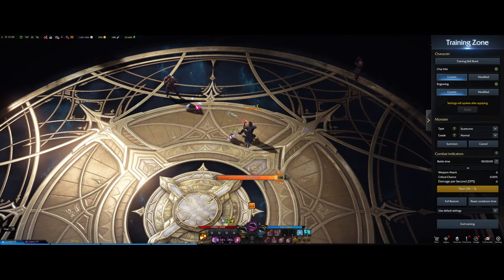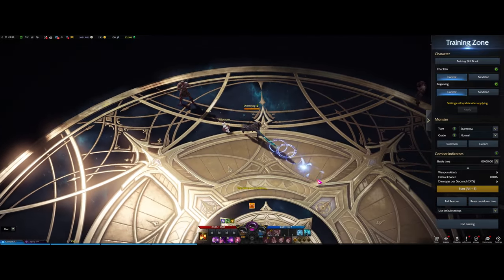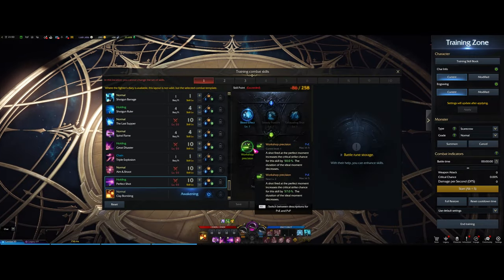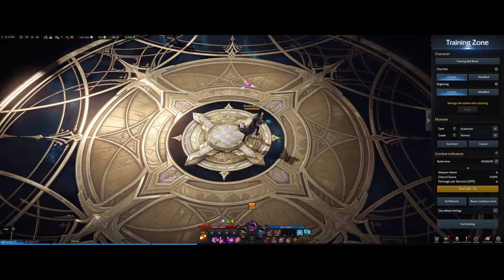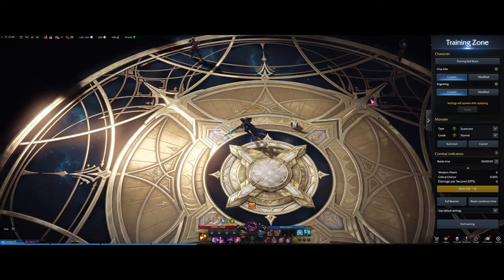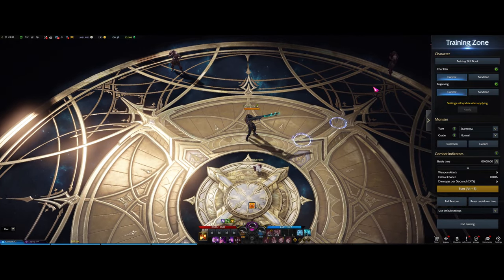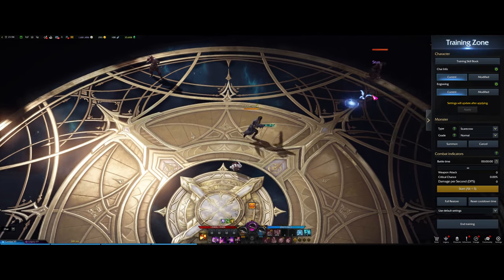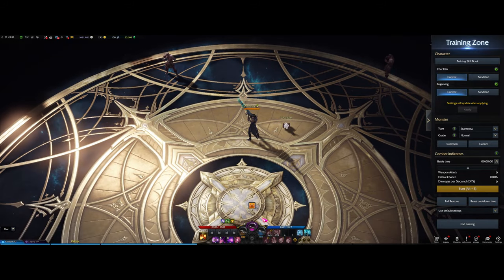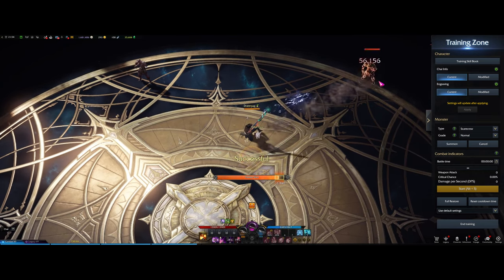Next we have Perfect Shot — if you hit the perfect shot you get big damage and a chance of crit depending on your tripod. The other tripod option removes the need to hit the perfect timing and instead you just hold it and it automatically triggers perfect shot. And lastly, Aim and Shoot — it shoots four shots, and that fourth shot is a guaranteed stun. A combo you can do is four shots into Perfect Shot, which is guaranteed.